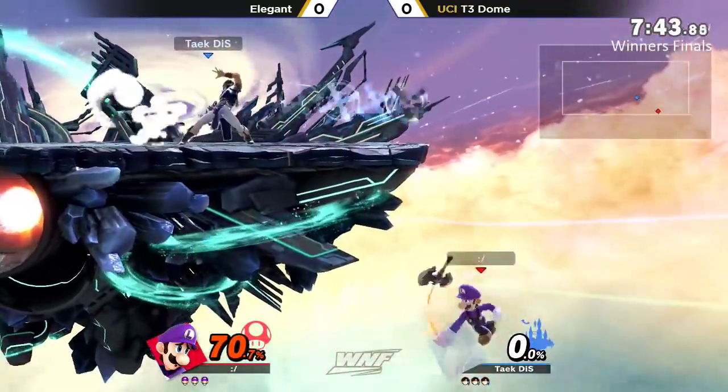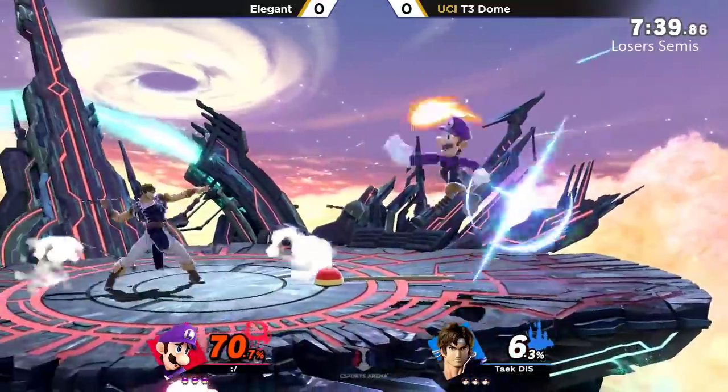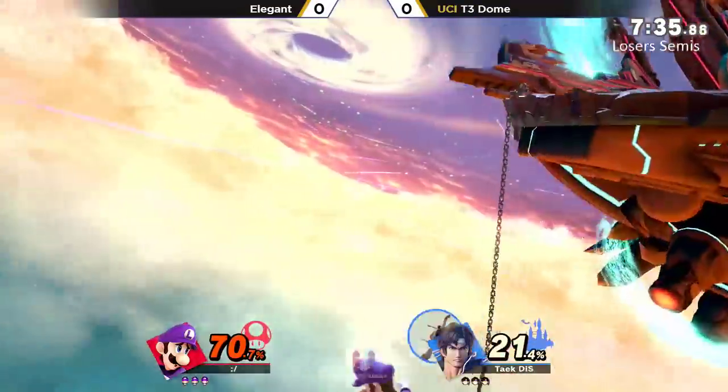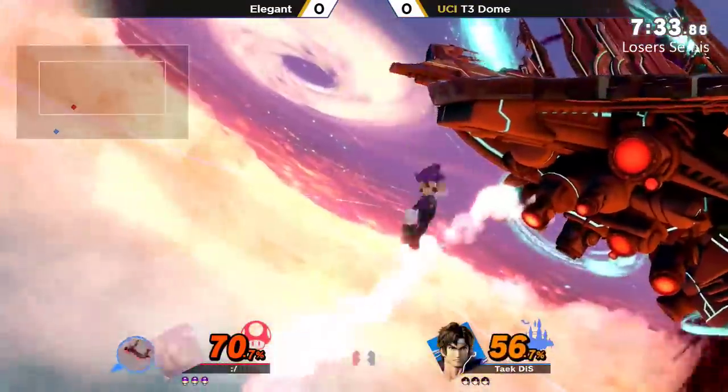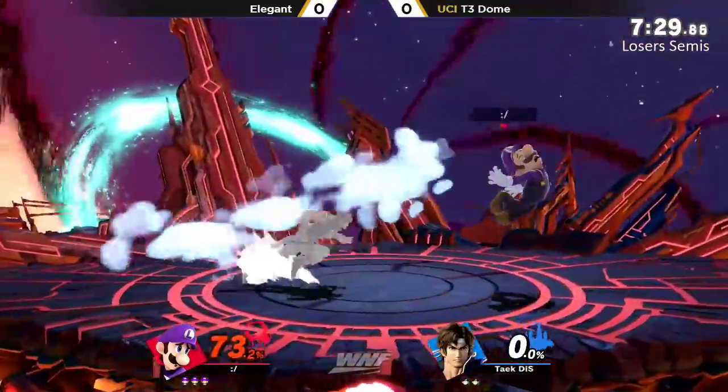We are 70% into the game. What's going on, guys? Elgin trying to land with the Zair there — not going to get a connection afterwards, but he gets a dash attack and tries a down air. He does get, oh my God, down air into a fire jump punch. Going to take it. Great start.